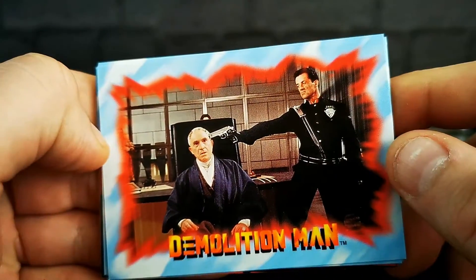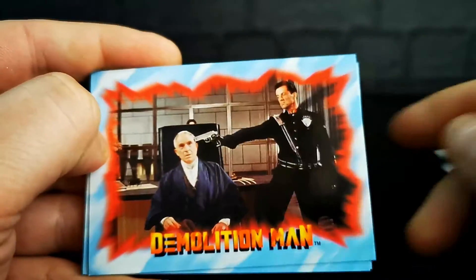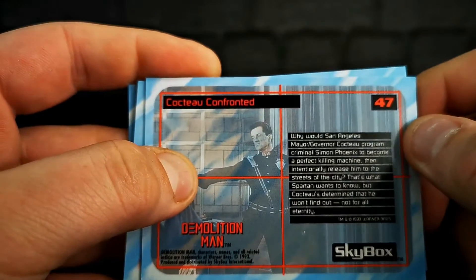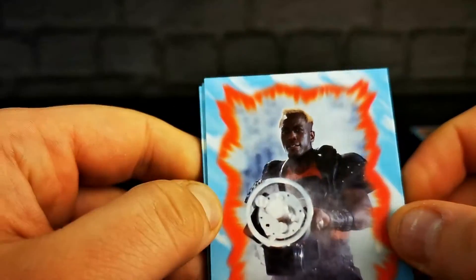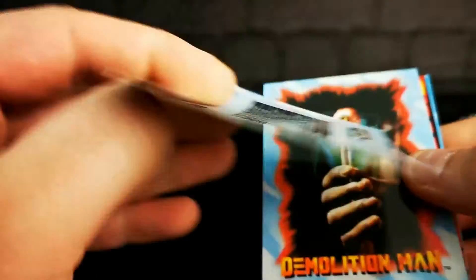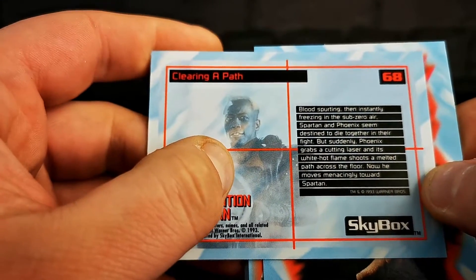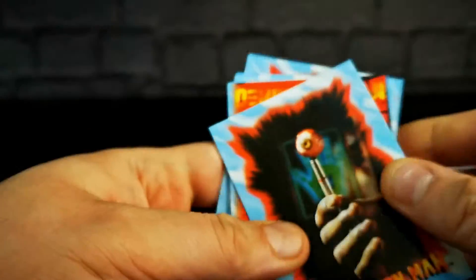This chap's having a bad time of it — it's almost a precursor to Judge Dredd, that. The whole stance and Stallone's look in it. Card 47: Cocktail Confronted. Much more interesting — Wesley Snipes with a ray gun. Clearing a path, blood spurting then instantly freezing in the sub-zero air. Exciting times in 2032 — I can't wait.